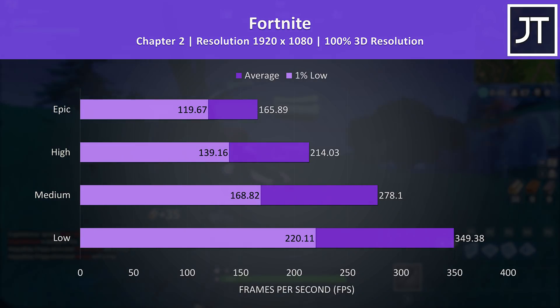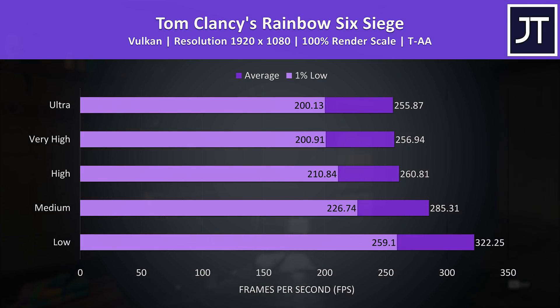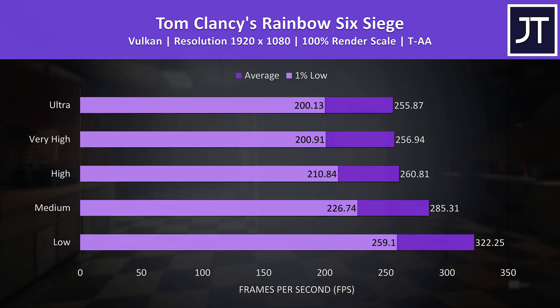Fortnite was tested with the replay feature. Even the 1% low was well above the refresh rate of the display, so no issues running this one at all, and this would be better paired with the high refresh rate screen option if you're looking at playing competitively. Similar deal with Rainbow Six Siege, tested with the game's benchmark tool — even the 1% lows are around 200 FPS, so perfectly smooth at 1080p.